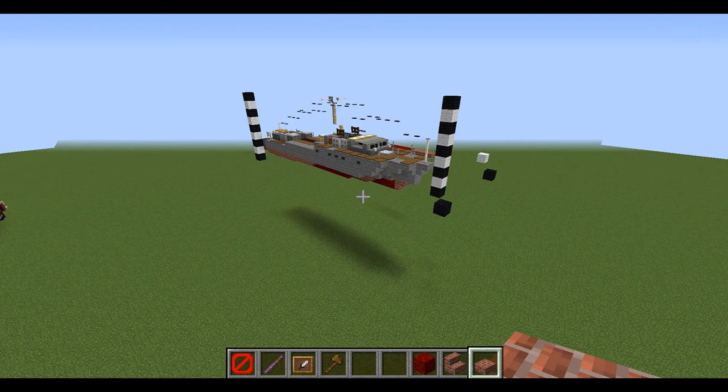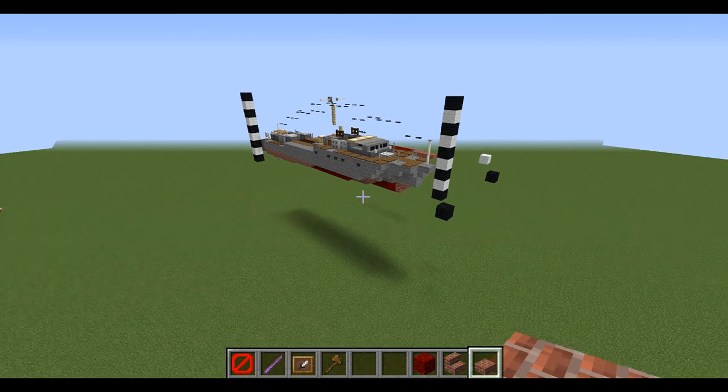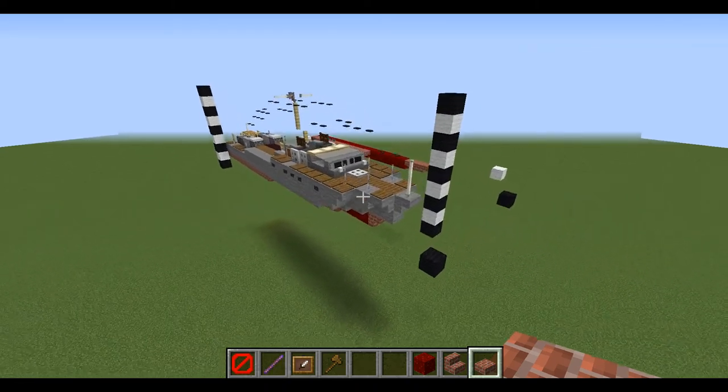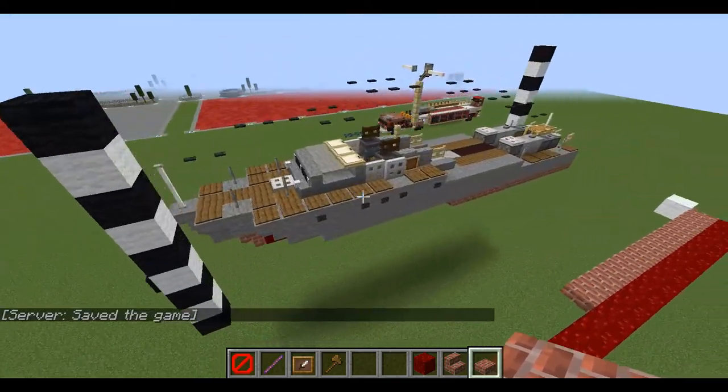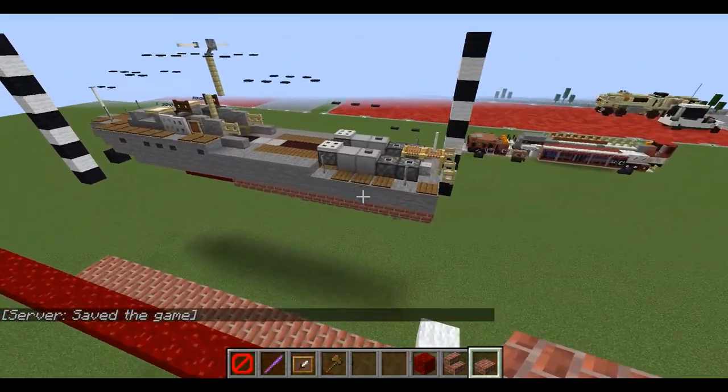Hello viewers, welcome to the channel, welcome to another Minecraft video. In today's tutorial we're going to be building the 81-footer Higgins PT6 motor torpedo boat. This is going to be our first ship tutorial on the channel.